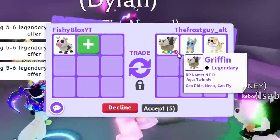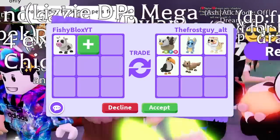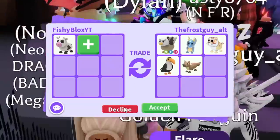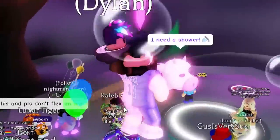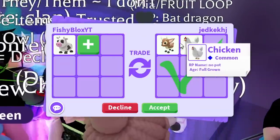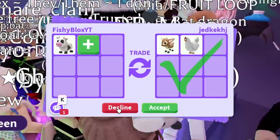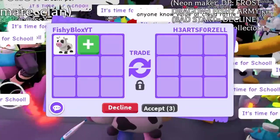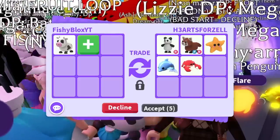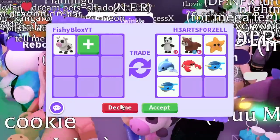We got a second offer: the fallow deer and the chicken — full grown — which is not a bad trade. Then another offer with a panda, red panda, and starfish — a really cool trade, but a lot of these pets are kind of common. I kind of want one pet that's a decent or fair value. So I'm going to have to decline. Another person put in four or five legendary pets for the cow, which is only a rare. That's basically a neon Goldhorn and a King B — which are really cool and kind of hard to get.